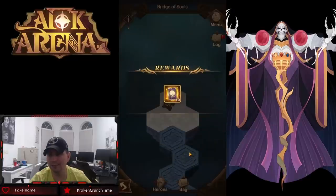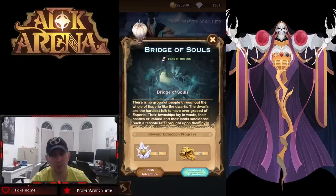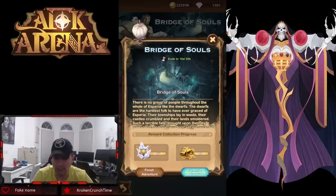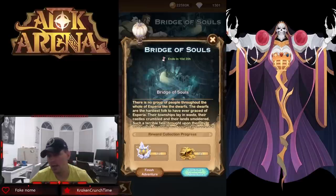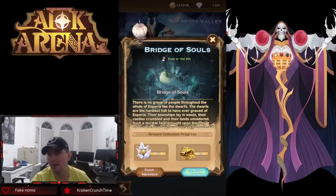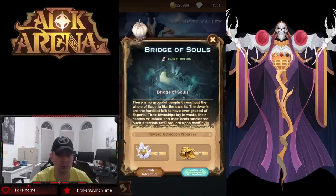That was actually relatively easy. We got two of two crystal chests and eight of eight gold chests — that is it for the Bridge of Souls. Very easy — you do the little part at the beginning, then the left side, then a little bit of the right side, and pick up your loot. Let me know in the comments what you think. Very cool Voyage of Wonder — I love that they keep making them. The 10 stargazer cards and faction scrolls are absolutely phenomenal. That will do it — thank you guys for watching!